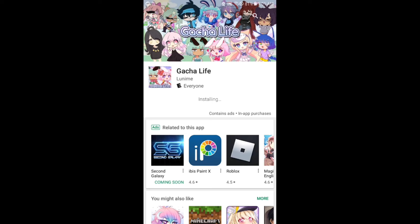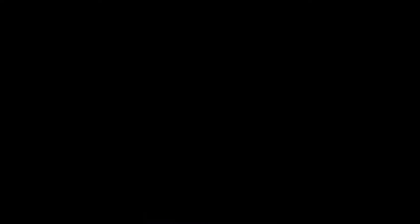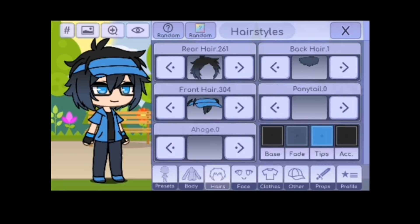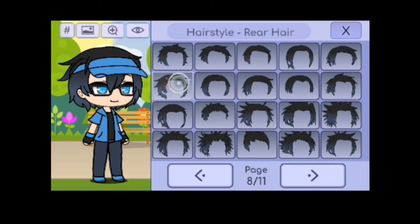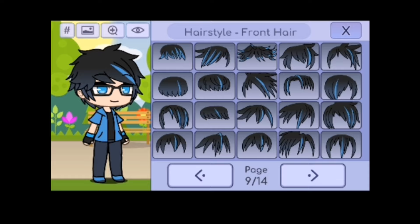Okay guys, the app is installing. I'm hoping to expect something from this — I don't know what — but hopefully it's good. Okay, we are here on Gacha Life. So it appears I have to customize my own Gacha Life avatar. As you can see there are a lot of different varieties — meaning there are a lot of ways you can customize your own characters.